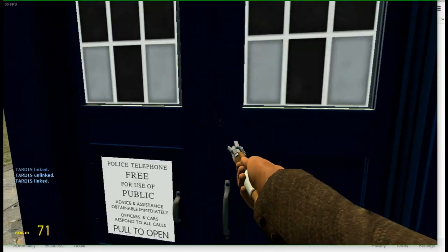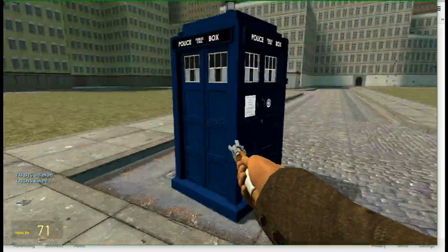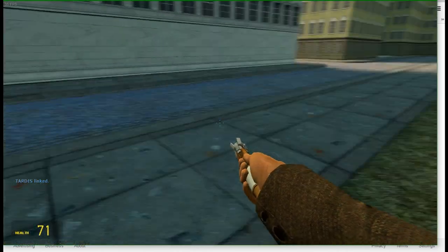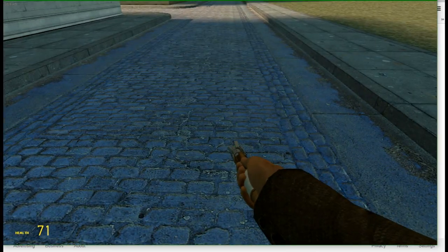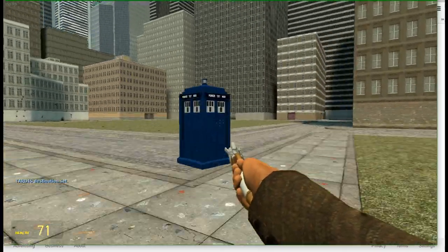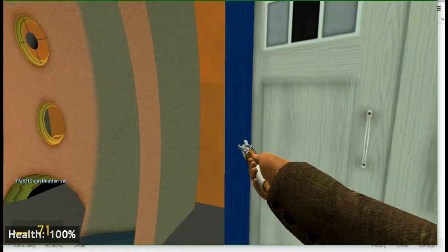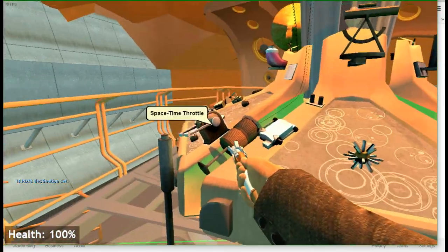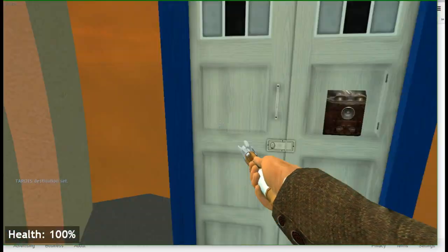You don't have to press any buttons inside the TARDIS to set this up — you can just spawn it in and immediately do this. The main functions are: if you point at the ground and left-click, it'll set the TARDIS's destination, which will allow you to go into the TARDIS and use the throttle to simply teleport there.